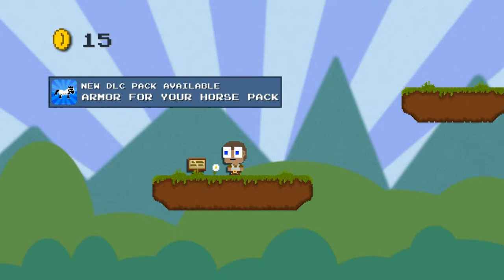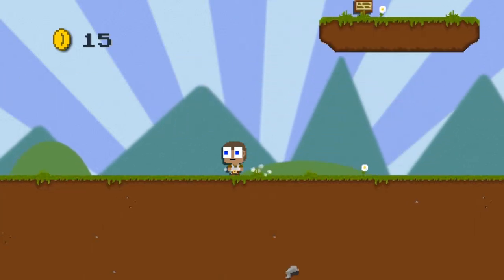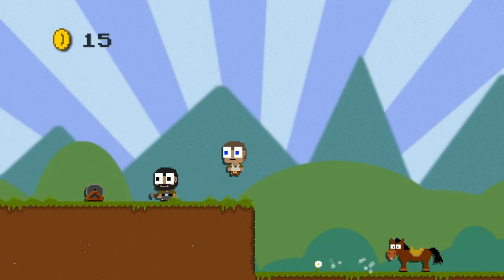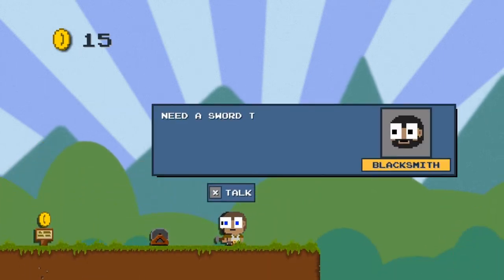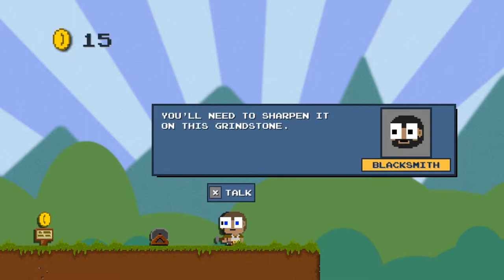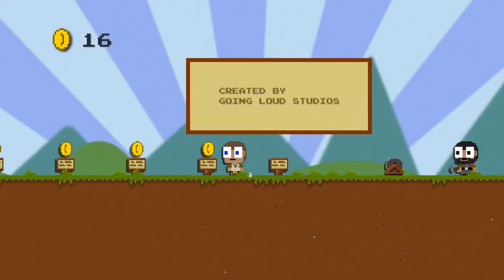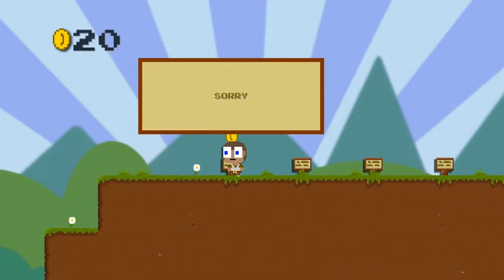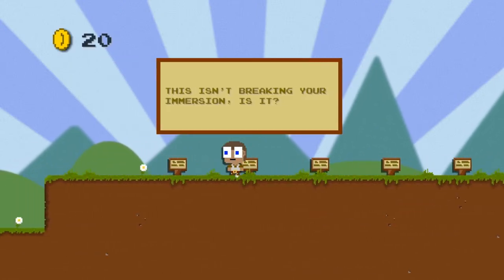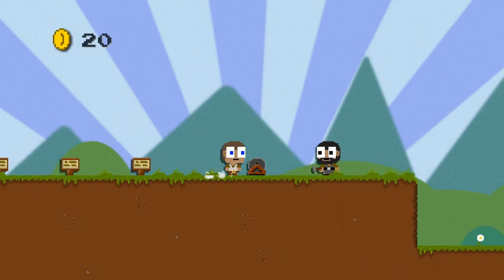New DLC pack available: armor for your horse. Need a sword to chop down some bushes? Yes. The fate of the world rests on me. You'll need to sharpen it on this grindstone — about 10,000 turns should do it, I think. This is breaking your immersion, isn't it? Sorry. Well played. Well played.